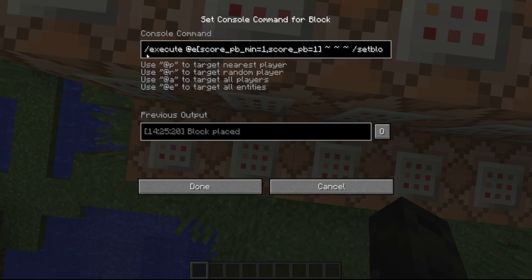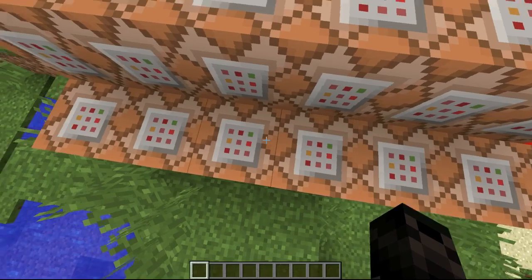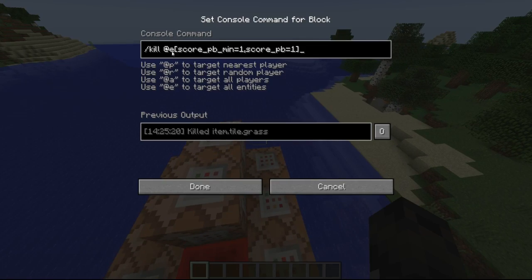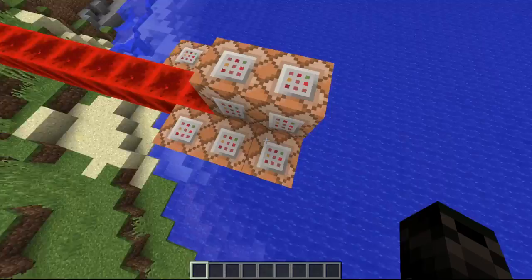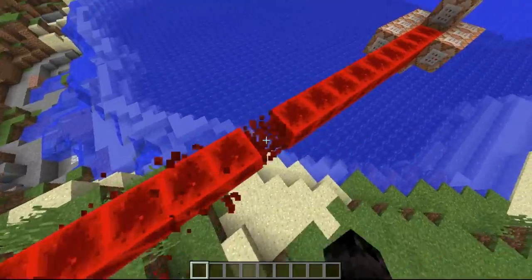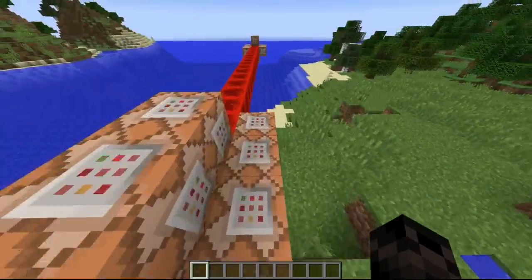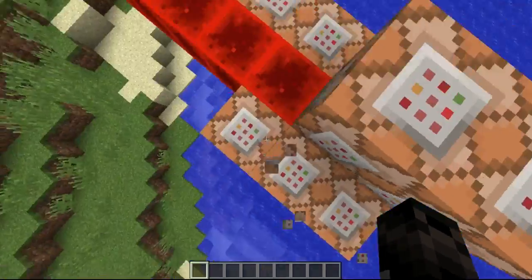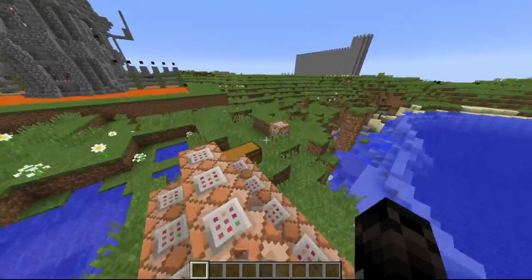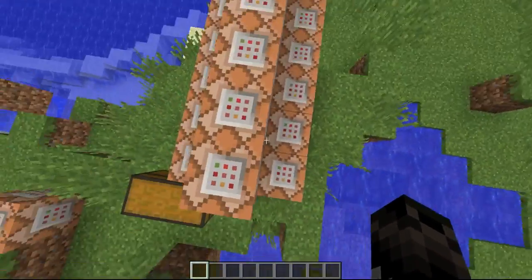Then we execute all players with a score of one — meaning the item is on the ground and is grass — to run 'setblock grass', which sets the block where it is to grass. We have command blocks down here to kill all that have a score of one. They're placed at the end because there's a slight delay — if the kill command ran first, the item would be killed before it gets to place the block.